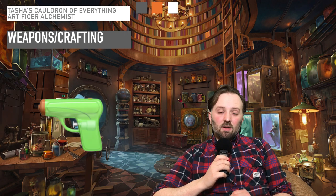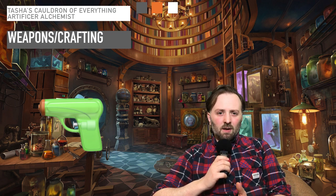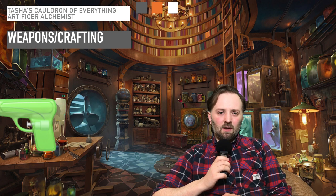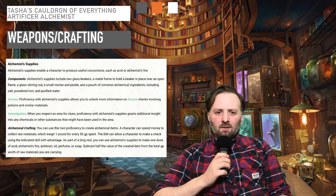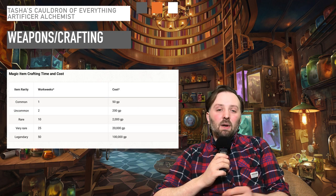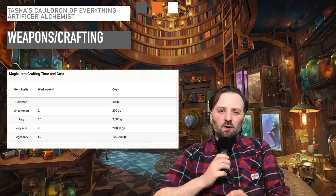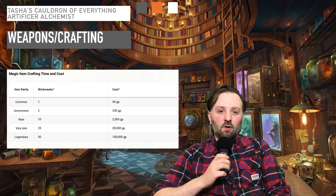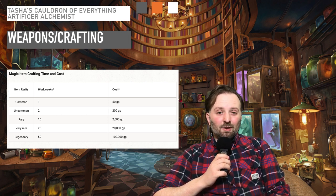Two things I'd like to point out about the Alchemist. You should ask your DM if guns are setting relevant, because if you can get your hands on a pistol it's a fantastic weapon for the Alchemist. And also you should check out the Alchemist supply rules from Xanathar's Guide to Everything. Being able to produce basic items is a great way to help you at lower levels. And then look up the rules for making magic items if you want to try and create potions.